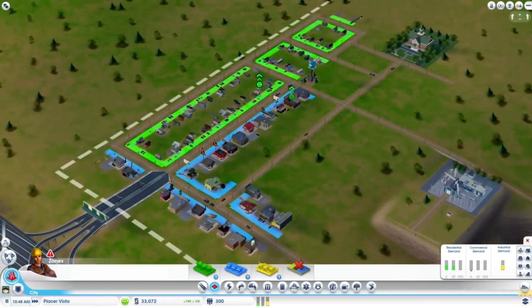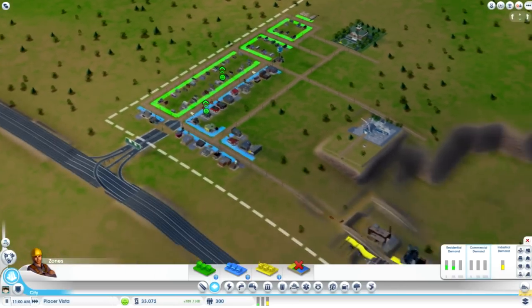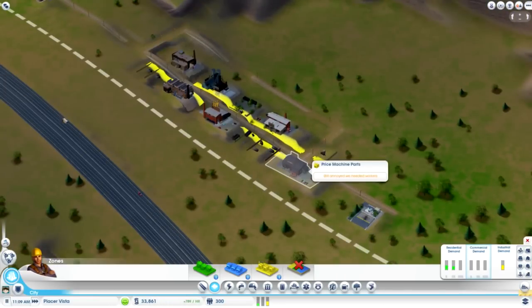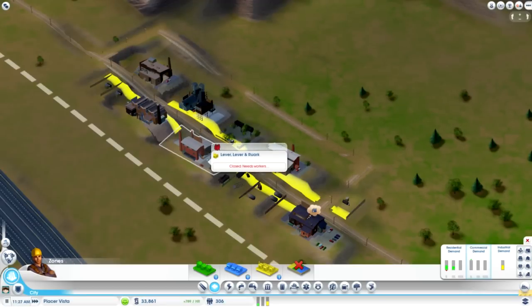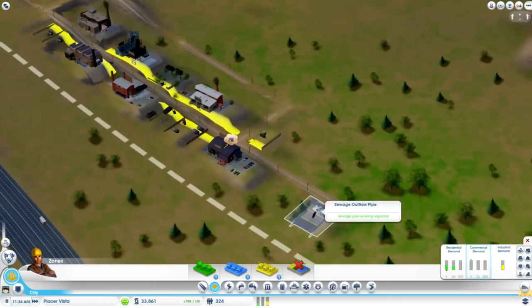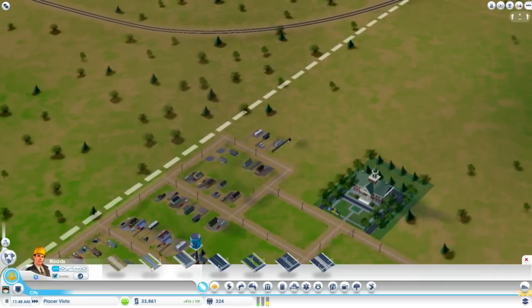I think we're doing okay. We do need a lot more residential places because this guy keeps yelling at me, but for now I think it's okay. Still annoyed — needs workers, I know. Yes, I know — I really know I need more residential places.